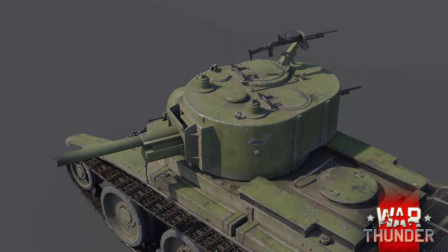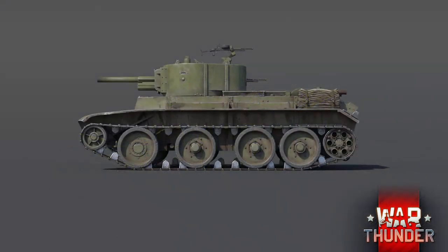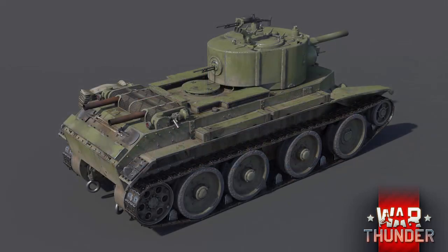The BT-7 F-32 is pretty self-explanatory — it's a BT-7 cruiser tank prototyped with the F-32 76mm gun. This is obviously very similar to the F-34 gun seen on the early T-34s, and given that this BT-7 F-32 will be a rank 2 vehicle, it will most likely get the scouting ability, unlike the regular BT-7, BT-5, or even the T-50 light tank at 2.7.